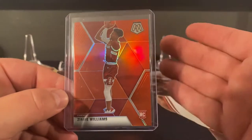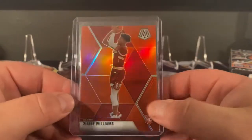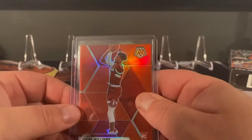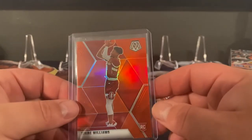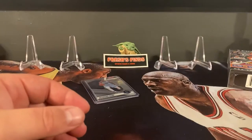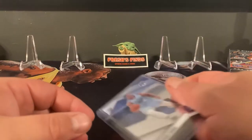Next I got this one on the real cheap — he's in his college uniform, Stanford, red on red, nice match. It's a Mosaic and it is numbered 79 out of 149, so racking up some more colors and all that kind of good stuff.